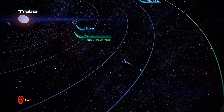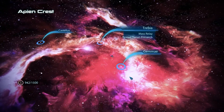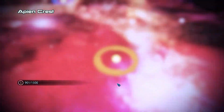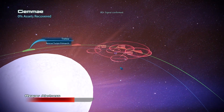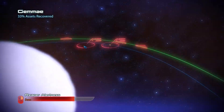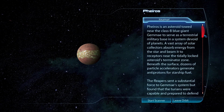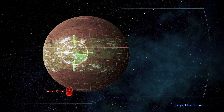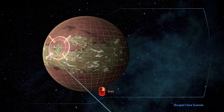Before heading to Mene — Palaven's largest moon — let's explore the systems here for resources. Holy shit, that is a big-ass sun. We've found 800 units of fuel and Ferrios, which is an asteroid near a blue giant. We're told it was used as a military base — that's actually a cool idea. Let's see what war assets we can find here.